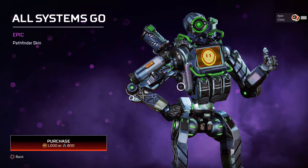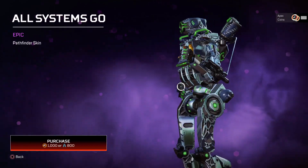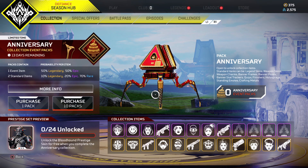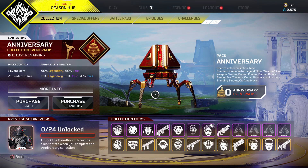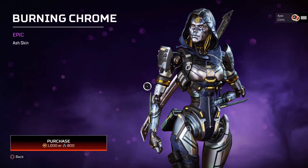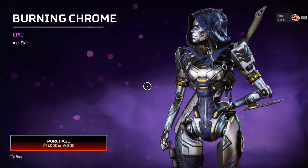The purple skins are going to be 800 materials, which is normal, or 1,000 credits if you want to buy them. Getting the actual Bloodhound prestige skin is going to cost some money unless you have a ton of materials — I don't think anyone's going to have 15,000 materials lying around. Moving over to the Ash skin, I'm really liking how this one looks — and I don't even use Ash, but I would definitely put this skin on.